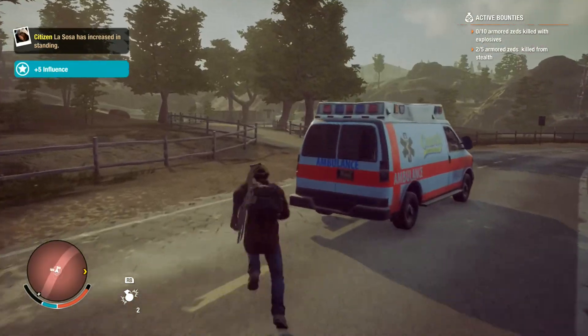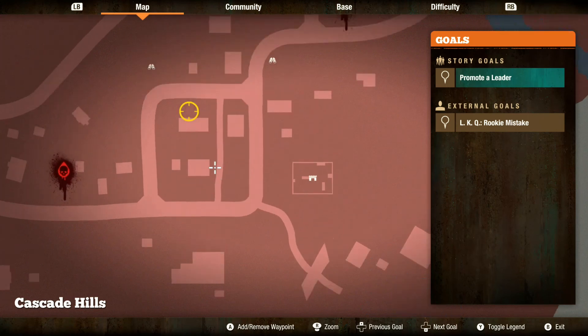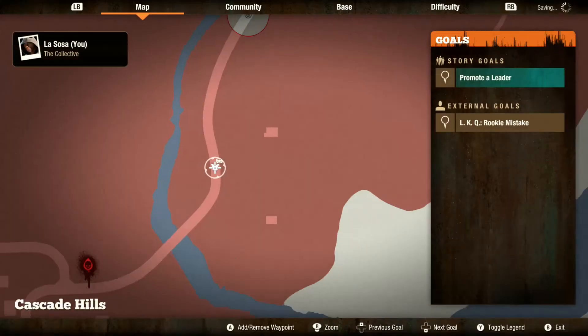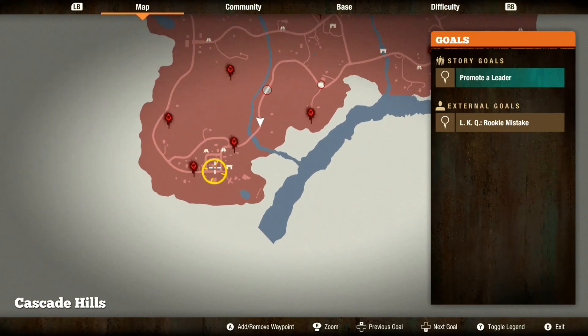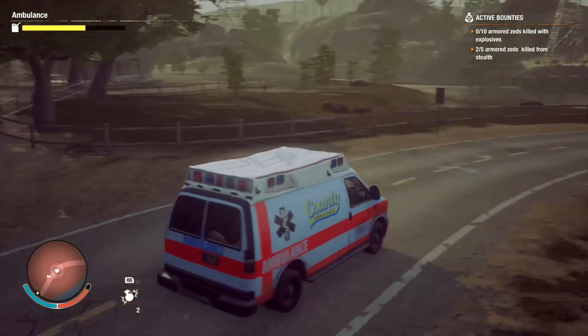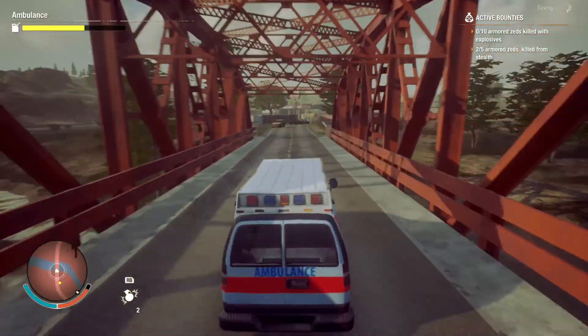I'm gonna establish an outpost down in this far section here. Maybe this building — we'll see what's here; maybe we can get like a waterworks thing going so we can provide water to the base, and then I can drop some of this stuff off at the storage locker that the outpost provides.